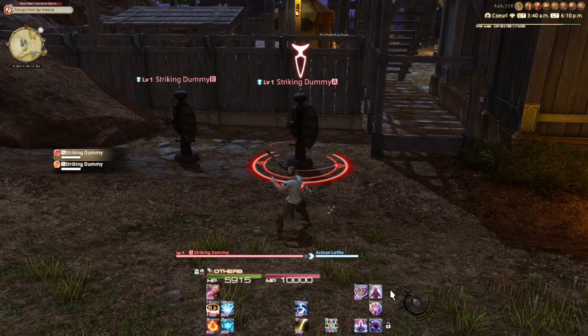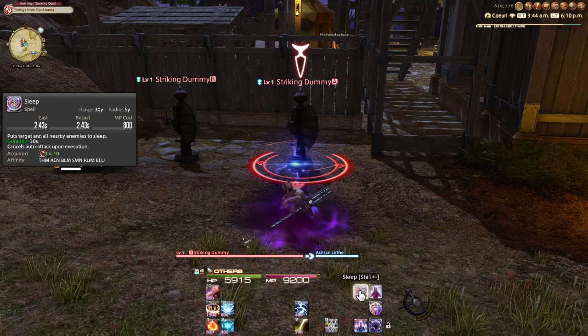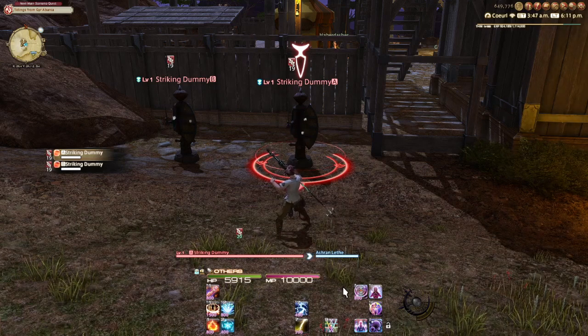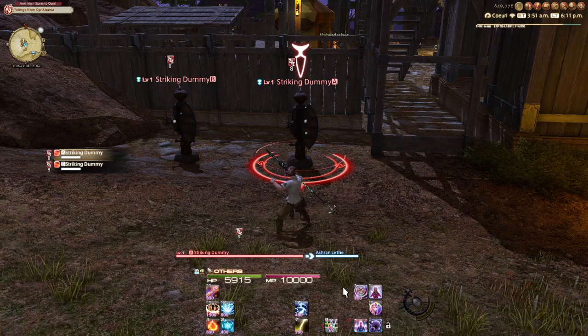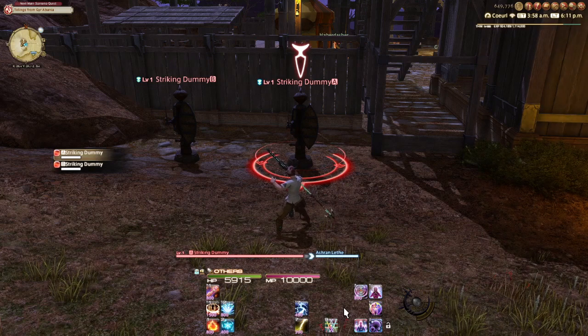For situational skills, Sleep is an AoE sleep ability that lasts 30 seconds. In dungeons and boss fights it's less useful unless you've planned a specific sleep mechanic with your party. Outside of dungeons, in solo content, if a bunch of enemies are coming at you at once, Sleep lets you put most of them to sleep and focus down one or two at a time — very useful in that situation.